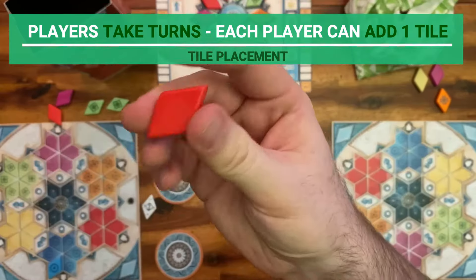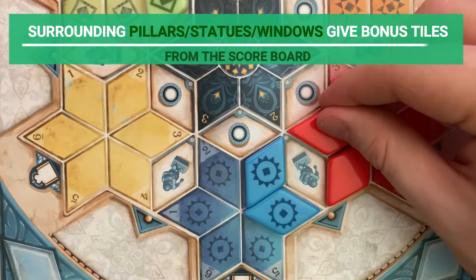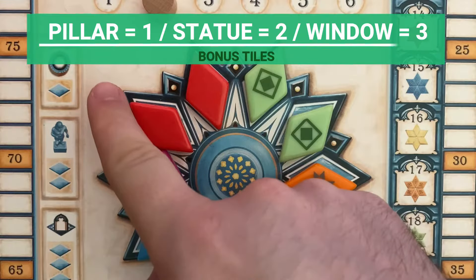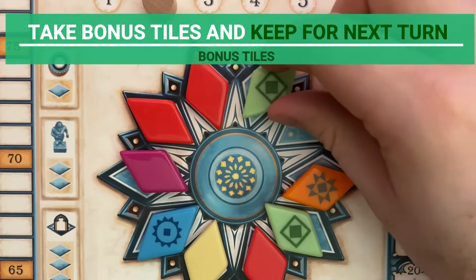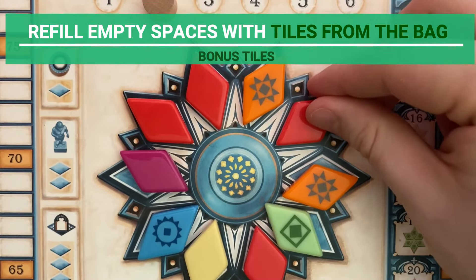Players alternate turns, adding one tile each turn. If at any point a player surrounds the adjacent spaces of a pillar, statue, or window, they get bonus tiles from the scoring board. A pillar allows you to take one tile of your choice, the statue gives two, and the window gives three tiles. Take the bonus tiles and place them next to your player board to use later. Any empty spaces must be filled from the bag once you do the action.